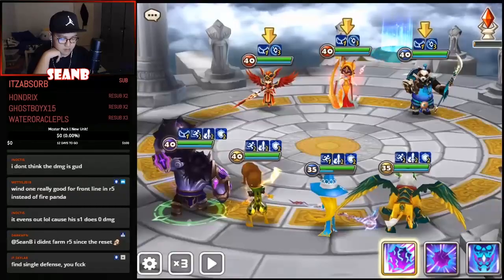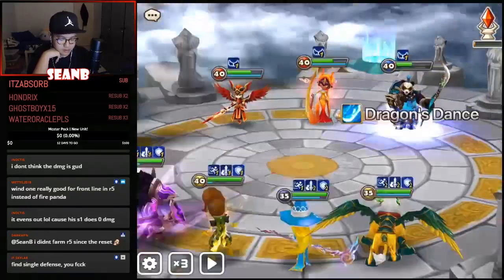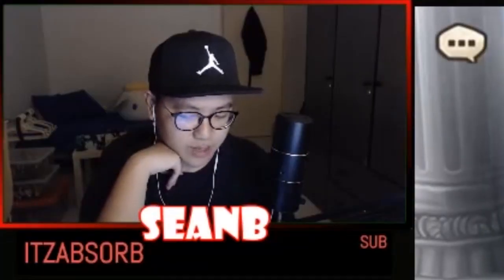If you are stunned after you throw the thing up, you will not do damage on your next turn — you need to wait another turn. So you throw the stone up, do the AOE, and then if you get stunned the next turn, do you do damage?